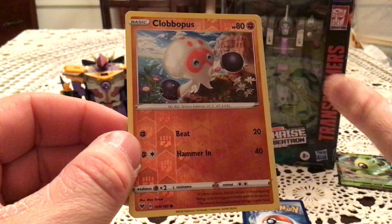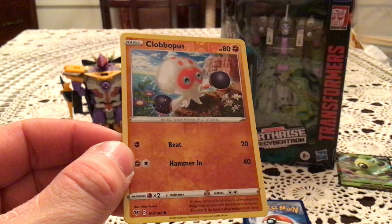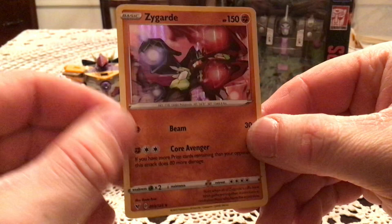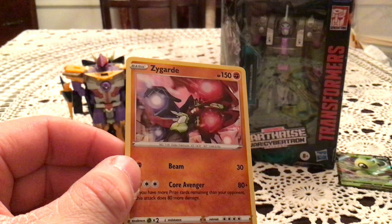So we got Vivid Voltage number 100. I need Grapploct but not Clobbopus though. The Rare is a Zygarde Holo — not a bad follow-up for the Ultra Rare. That is a Holo 93. I have all the Holos so this one is a duplicate. But we have an Ultra Rare and a Holo out of two packs.